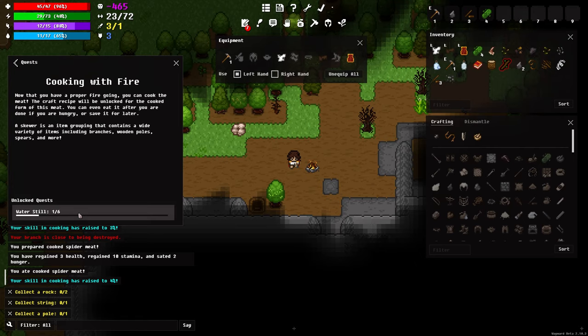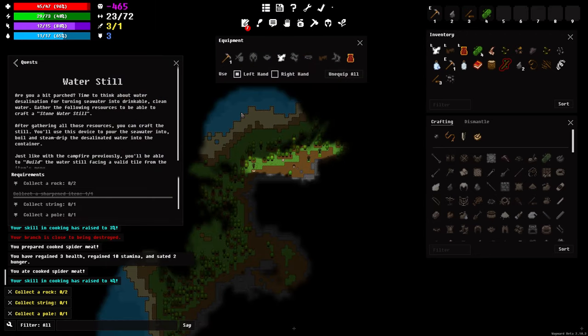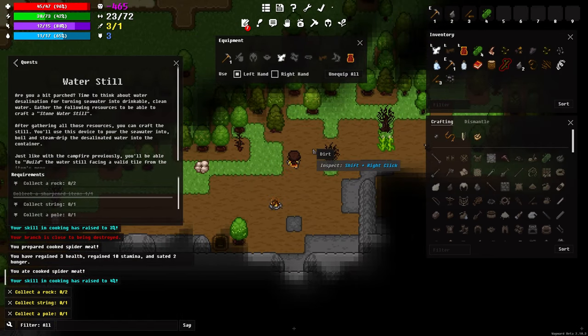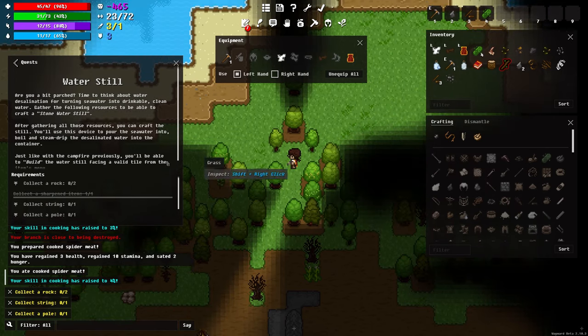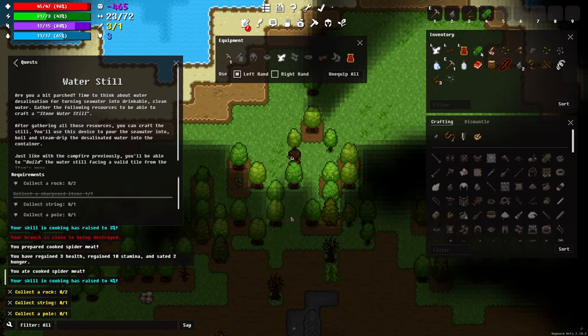Probably the most important thing you're going to have to deal with in Wayward starting out is the water situation. In Wayward there's ocean water which you cannot drink by itself — you need to desalinate it. This quest is walking me through that, so it wants me to create a water still.